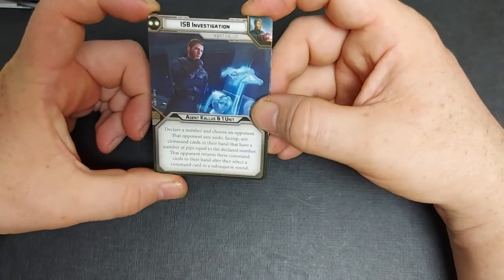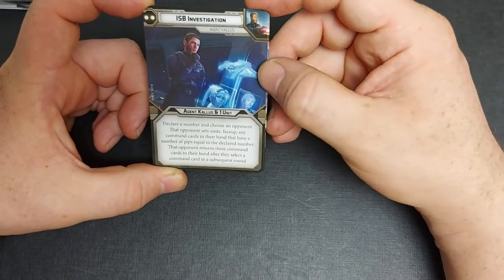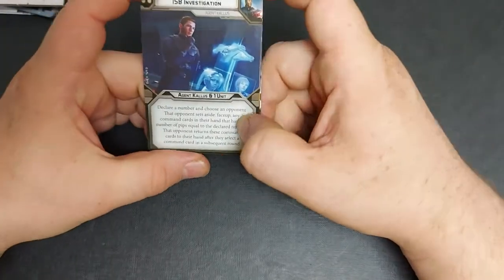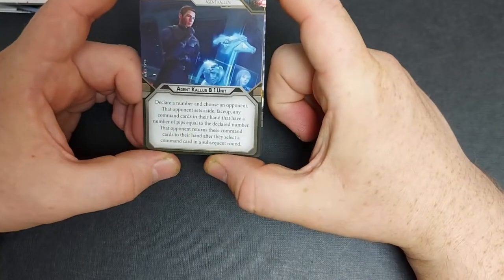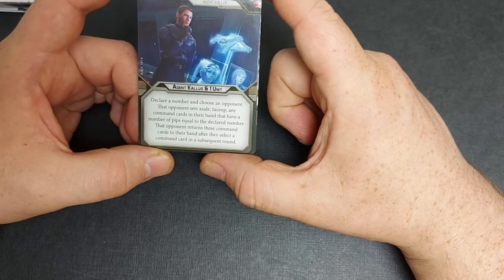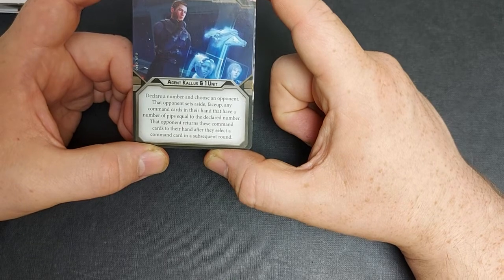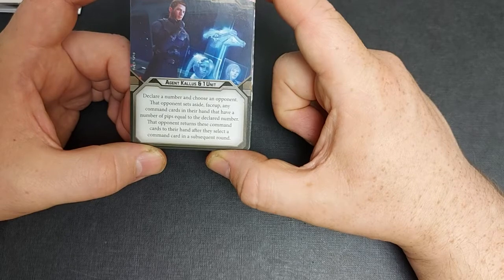The two-pip card is ISB Investigation, showing him staking out the Ghost with Sabine and Hera. I'd like to see Hera and Chopper as a similar unit to Cassian and K2 — a nice double pack with two characters that work well together. This affects Agent Kallus and one additional unit. You can declare a number and choose an opponent. That opponent sets aside face-up any command cards in their hand that have a number of pips equal to the declared number, then returns those cards to their hand after they select their command card in a subsequent round.